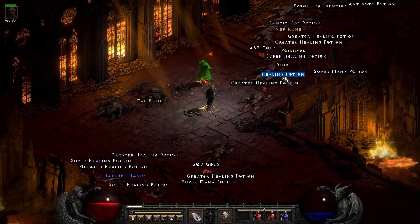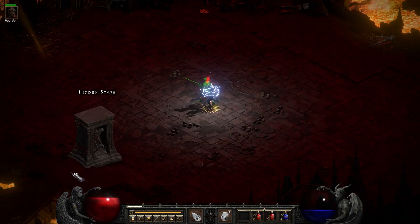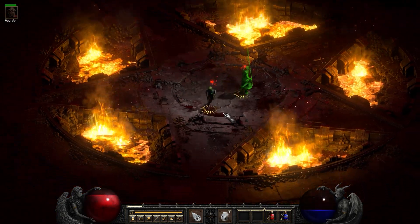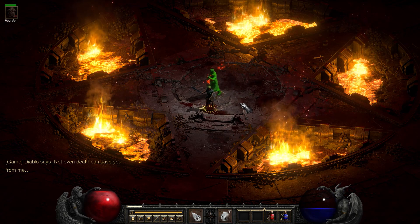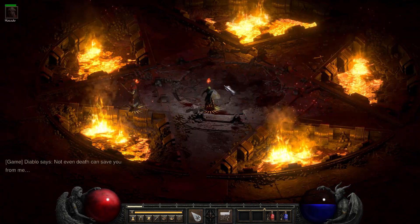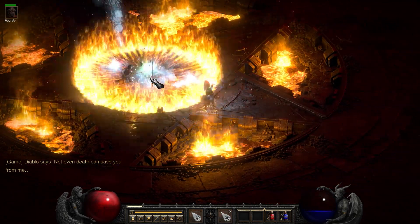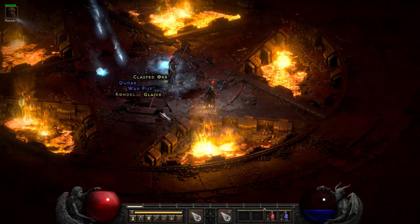For this last bit, we head down to Diablo. We're picking up a ring because we've got a few seconds before Diablo spawns. We wait for Diablo to say 'not even death can save you from me,' give it a count of 1, 2, then Blizzard, and then Static Field immediately after. Get out of the way, put down some Ice Blasts, and that's it. That's the run.